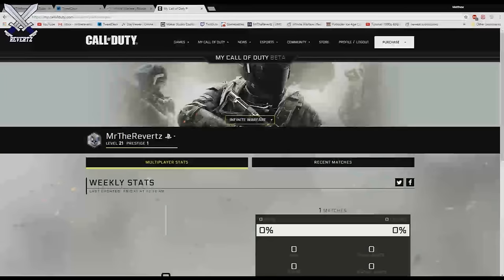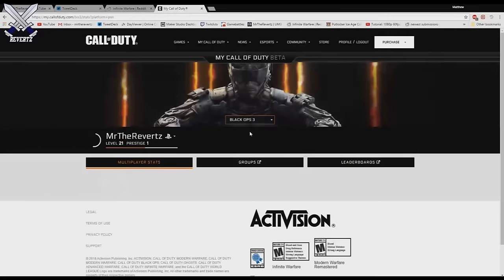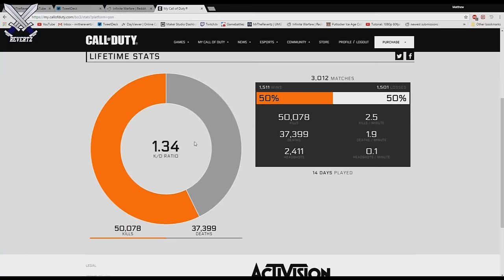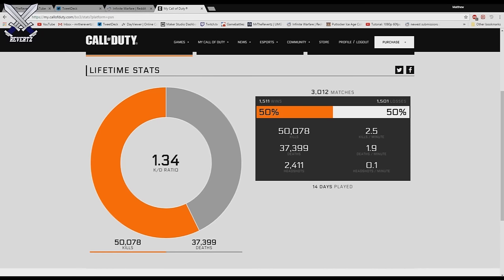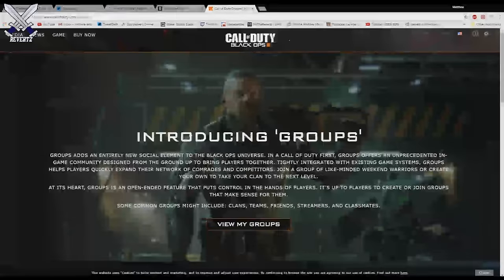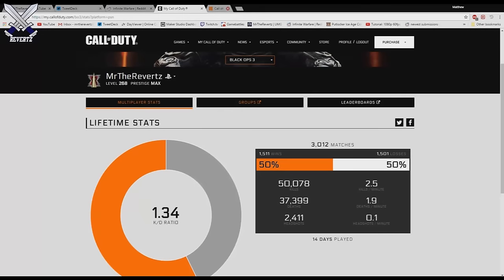We're going to go to the Black Ops 3 tab and go through this really quickly. These are your multiplayer stats — there's a circular graph of your KD ratio and your kills and deaths. On the right side are your matches played, your win and loss record, and a bunch of other information. You can also tweet this out or share on Facebook. In the middle is your group tab where you can check groups you're part of or groups that you own.